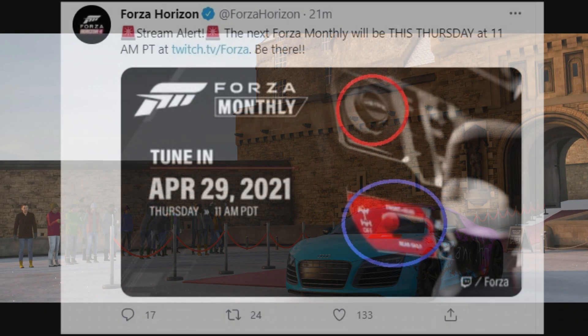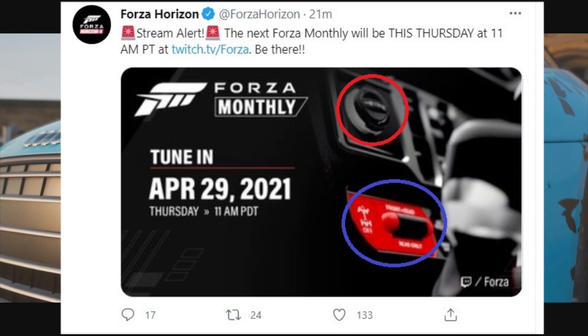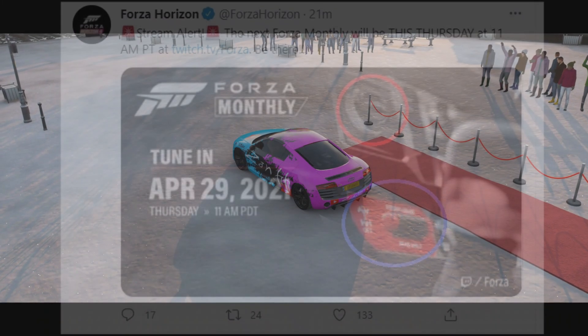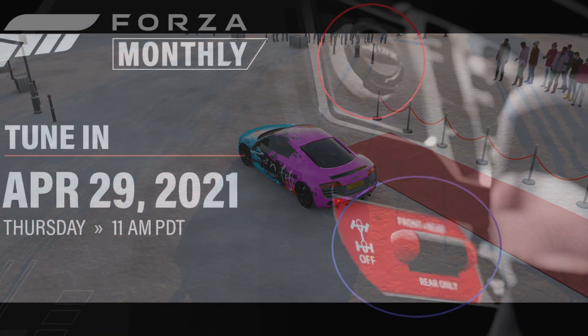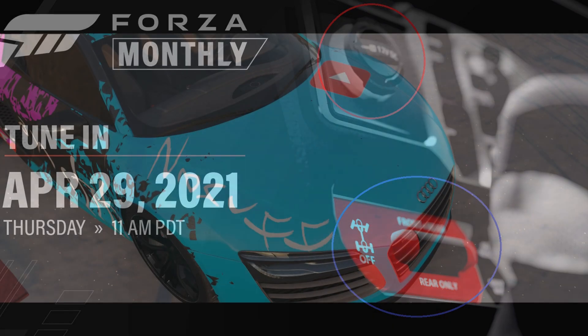Is this tweet from Forza Horizon 4? The next monthly will be this Thursday at 11am - that's not important. What is important is the two switches in the picture you can see. When zoomed in, it looks like this. The red switch highlighted in blue is a differential lock - rear diff and front diff. For some reason they decided to blur the front. At the top highlighted in red we've got a 12 kilowatt cigarette lighter, and on the right is a low terrain, low gearbox gear shifter.